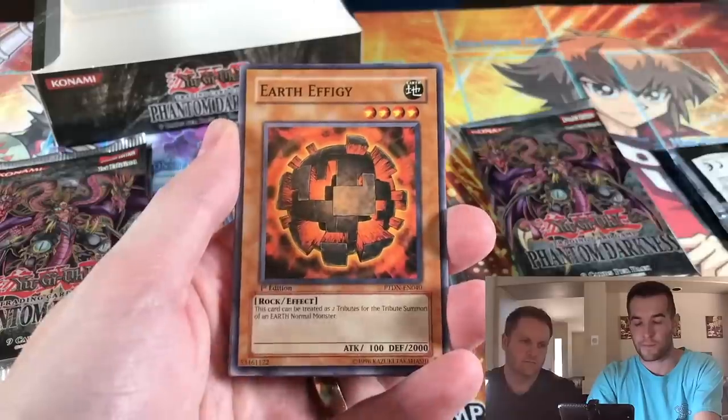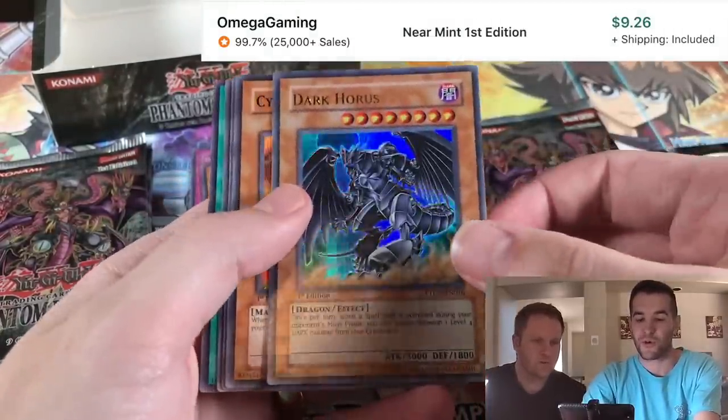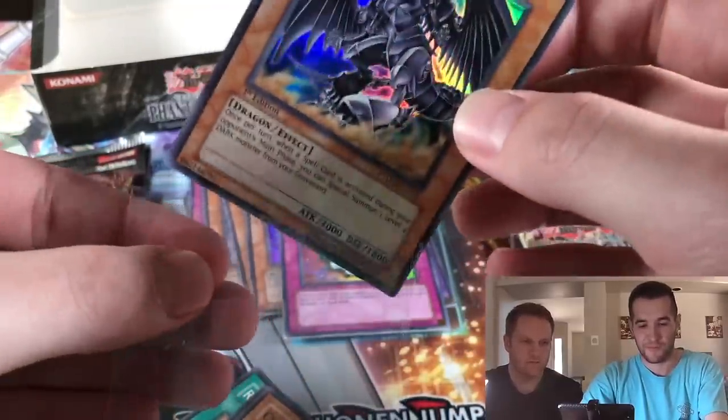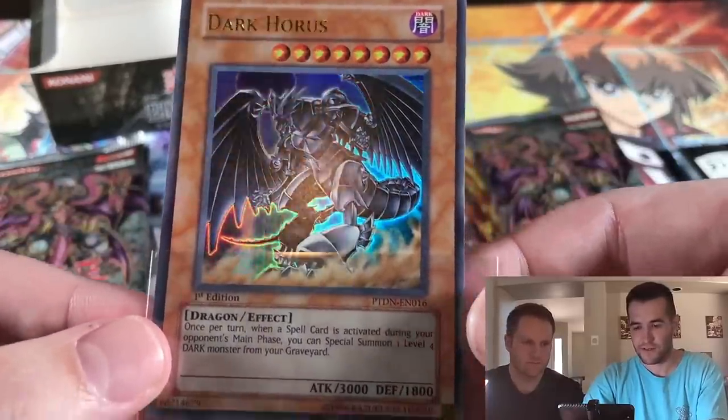Armored Cyber, Earth Effigy, Cyber Ratic Zone — oh, Dark Horus! Okay, that's pretty cool, Ultra Rare. That's a good Ultra, we'll take that. That's definitely better than our other one. Very cool card — Dark Horus, pretty nice. It has the same stats as regular Horus I guess.